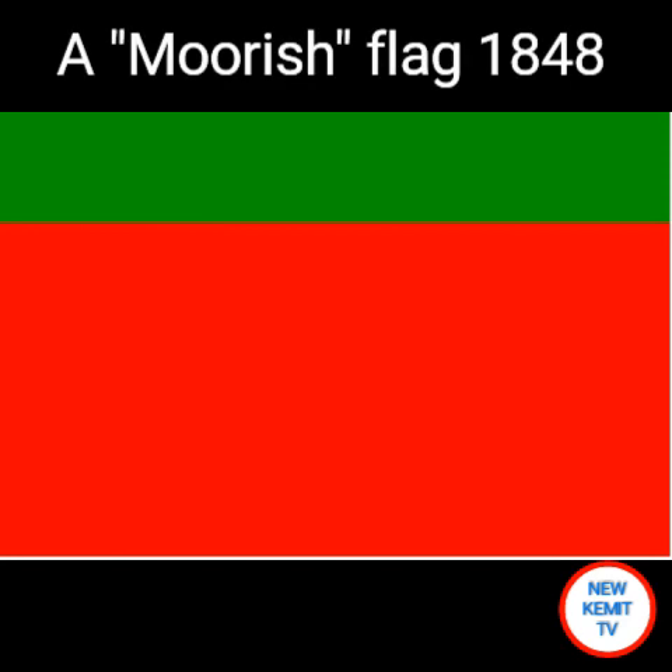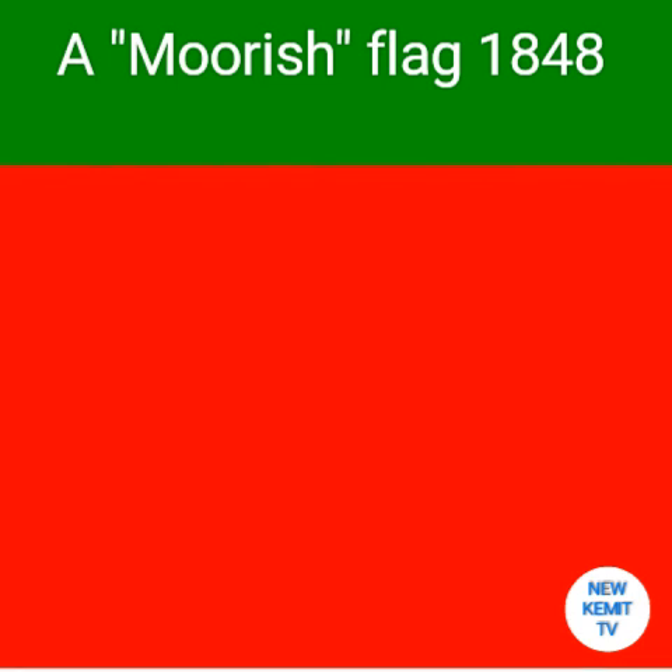This is called a Moorish flag. I found this flag looking around, and it seemed to be a generic or general flag for Moors that were across North Africa. As you can see, it has the red background that we're familiar with, but it also has the green at the top of it, which symbolizes to me the forerunning of the green star, which you will see a little later in time.